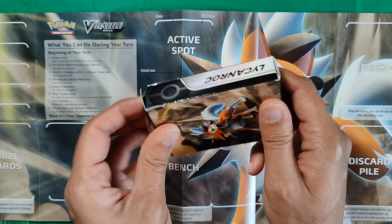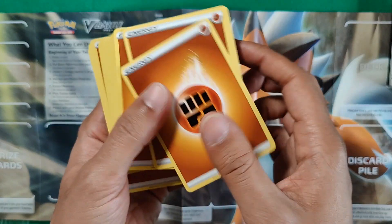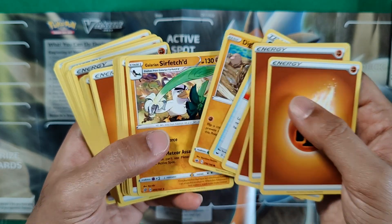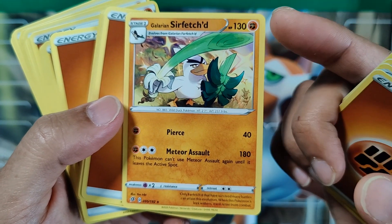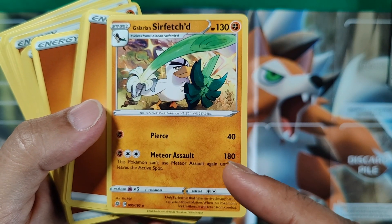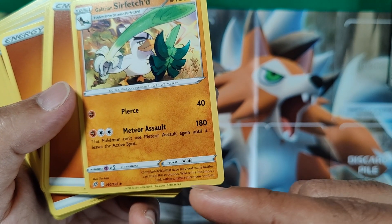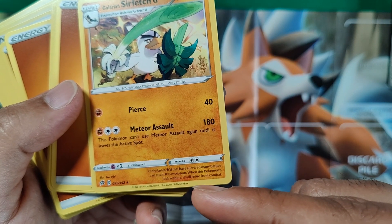Let's take a look at the cards. These are some Fighting Energies — you'll need them for this Pokemon. Got a Great Ball. There's Sirfetch'd — it's got Pierce and Meteor Assault, 130 HP. This Pokemon can't use Meteor Assault again until it leaves the active spot, but it does 180 damage, which is pretty cool. Only Farfetch'd that have survived many battles can attain this evolution. When this Pokemon withers, it will retire from combat.